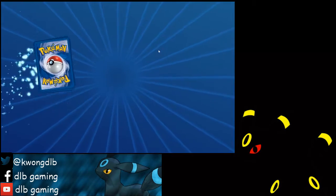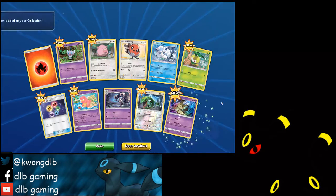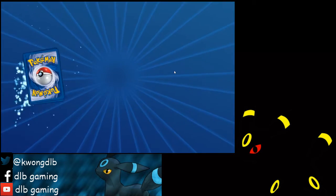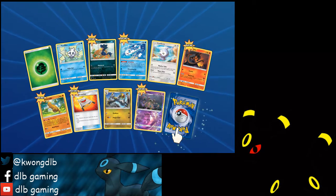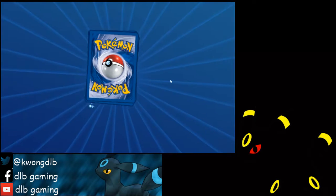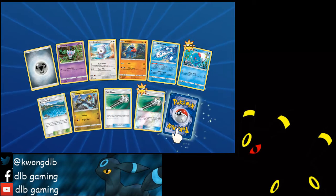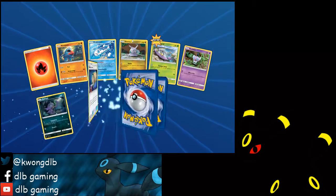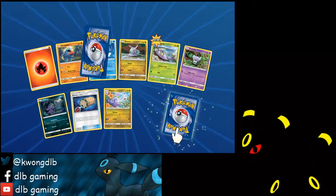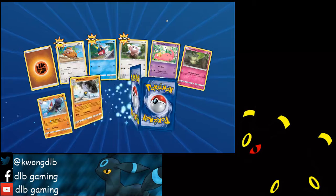A holo. Energy Recycler, Rayquaza, Mimikyu holo rare, Rescue Stretcher — first one. Tsareena, Bewear, Probopass, and a Bewear. We should watch it in a two. Field Blower, one reverse holo, Probopass, Heal, and a Politoad.